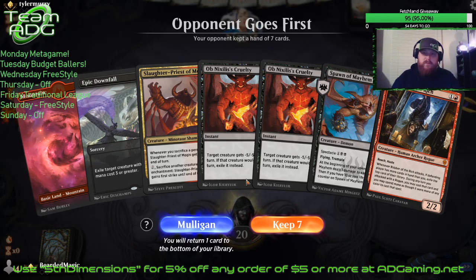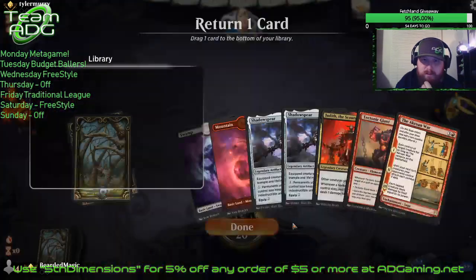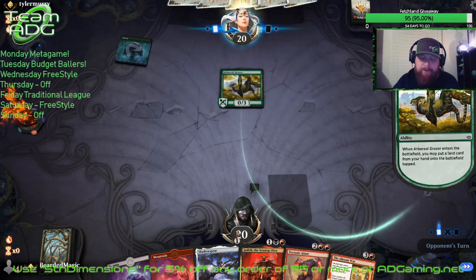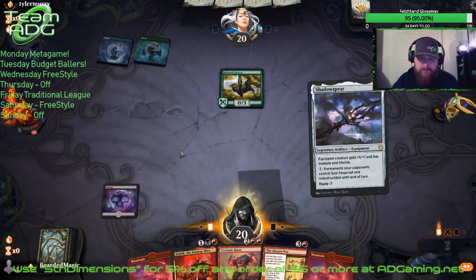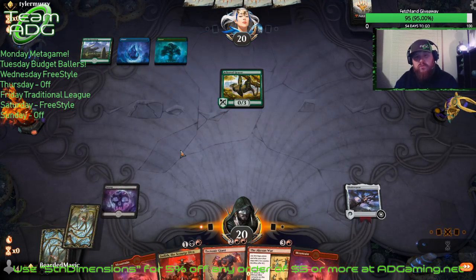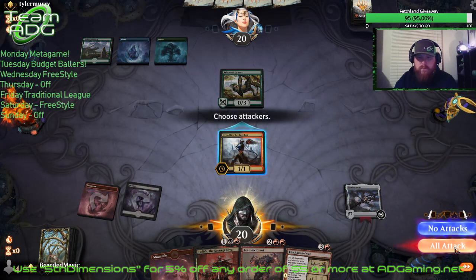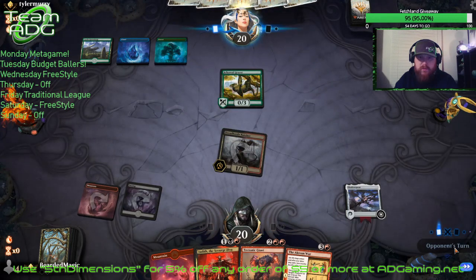Alright guys, gonna take another mulligan. Same hand we had last time. Get rid of the Shadow Spear. Hopefully we draw a couple of lands here. I hope they play a little tiny Hydra. I'm gonna shoot some of those knives. I love that. Oh, that's gonna happen — she's gonna show who is boss right there.